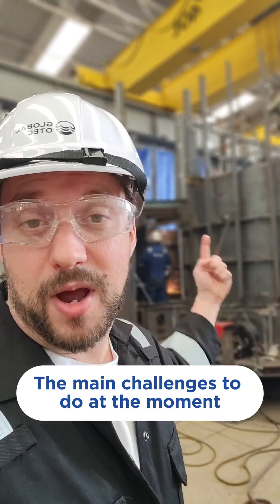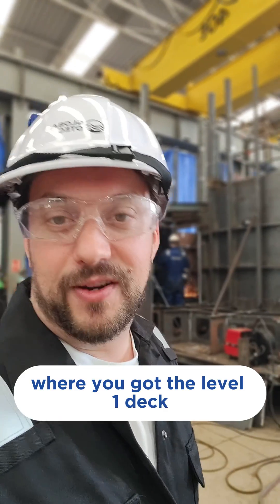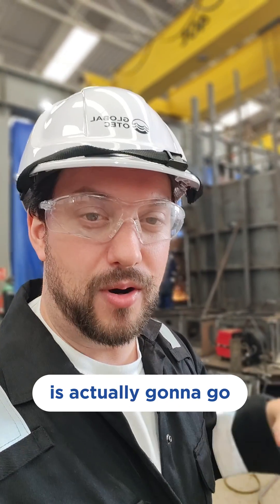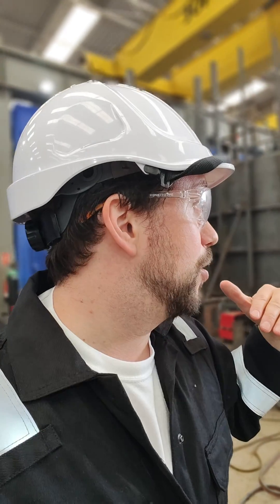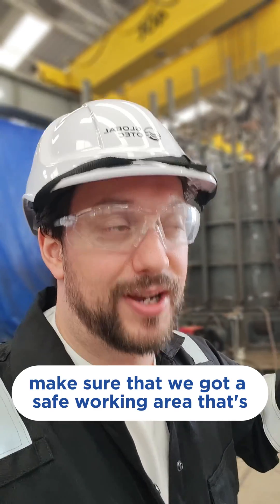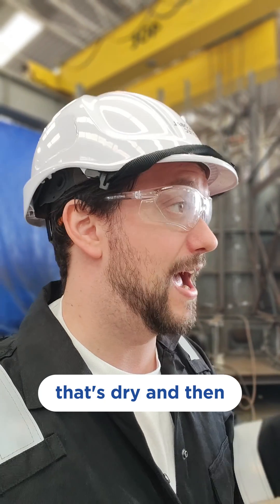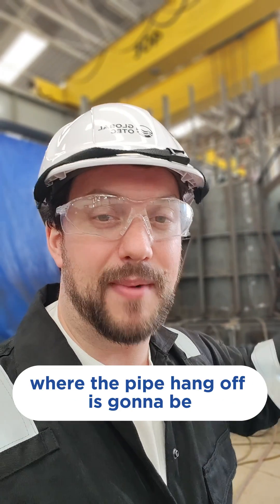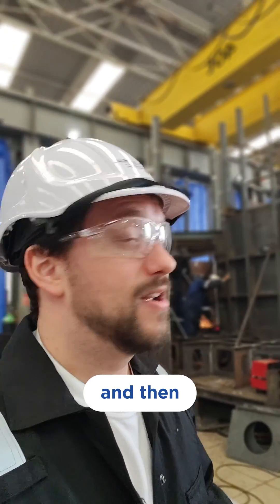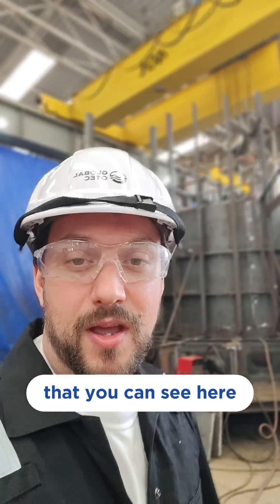The main challenges at the moment: we've got to finish this structure here where you've got the Level 1 deck, which is where most of the stuff is actually going to go. Our draft line is just below that, so what we need to do is get some platform in there, make sure we've got a safe working area that's dry, and then we're going to have a central working area where the pipe hang-off is going to be. Then at the tops of these beams that you can see here, we're going to have the roof.